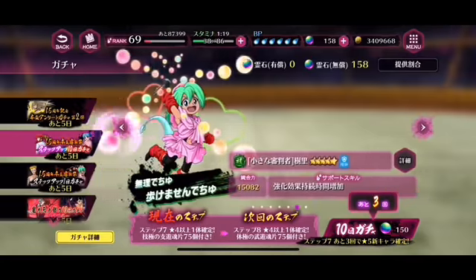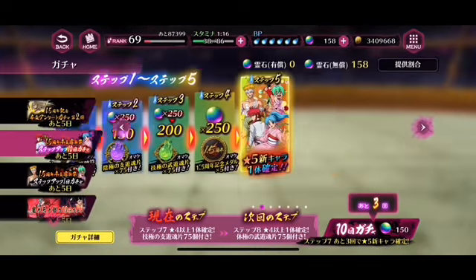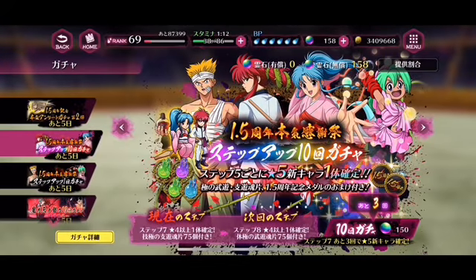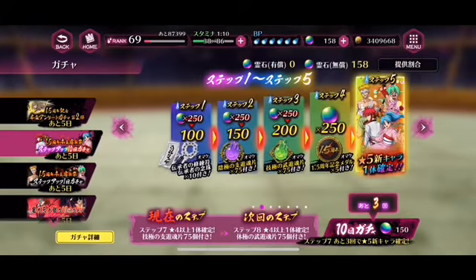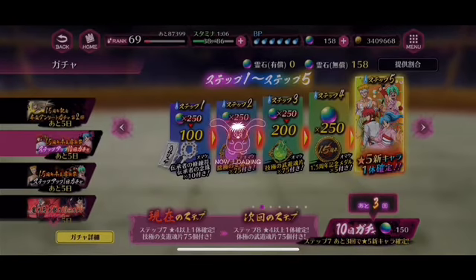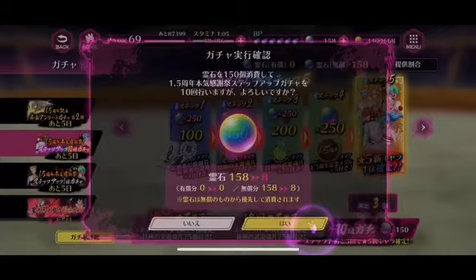The next one is for Yu Yu Hakusho, going into that Maji Battle. Again, I was hoping for a specific character in this banner, primarily the bowtie character that you see up front — that's the main one. I pretty much wanted it, and I spent quite a few in-game currency just to try to get that character.